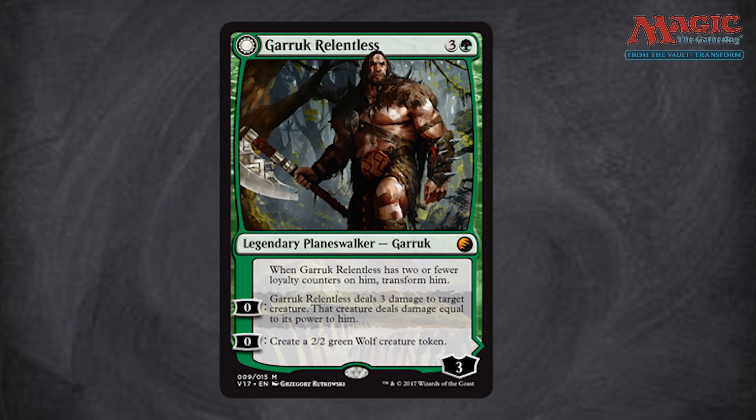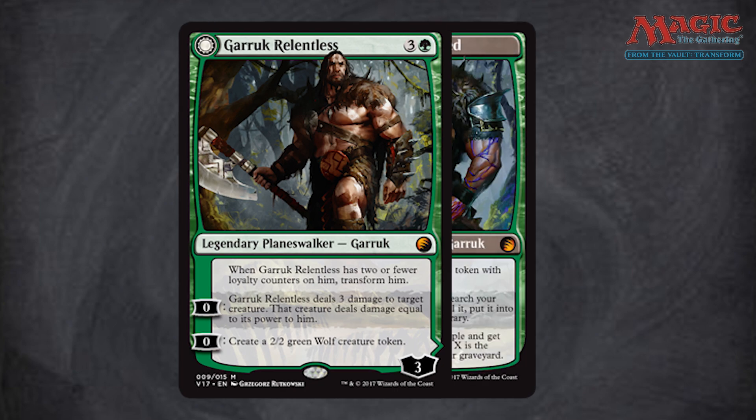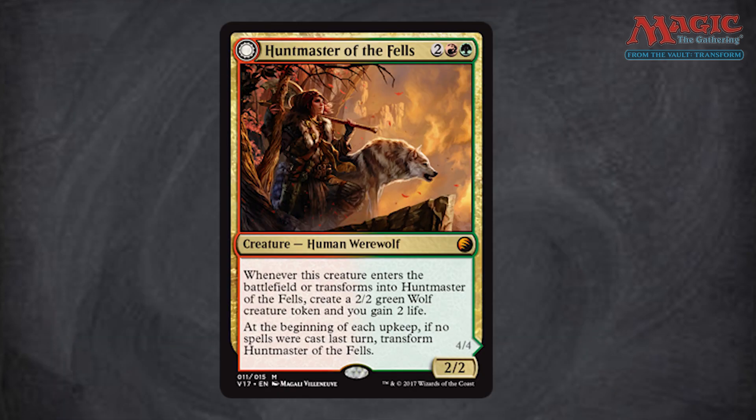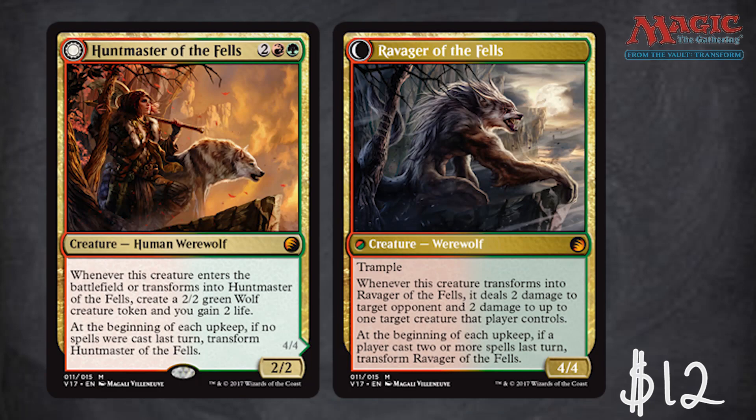Then we've got Garruk Relentless with delicious new artwork — he looks really cool. The whole concept behind him, the curse he got from Liliana that turns him into Garruk the Veil-Cursed, is a win for me. He's only a five dollar card but the artwork is fantastic. It's crazy that there are multiple green flip planeswalkers in here, but there are also multiple red-green flip cards — like Huntmaster of the Fells is in there too. That's one of the other ones with decent value at $12, with new artwork on both sides, so demand for this card may go up. The Ravager of the Fells side looks intense — it has a werewolf vibe but looks more intelligent than savage.